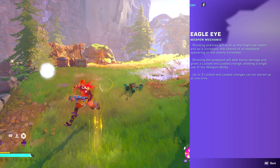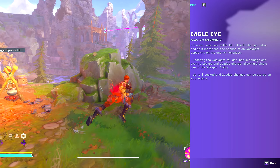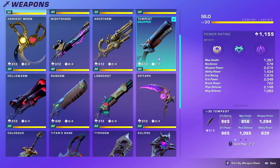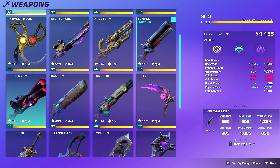The second weapon mechanic is eagle eye. Shooting enemies will build up the eagle eye meter, and as it increases, the chance of a weak spot appearing on the enemy increases. Shooting the weak spot will deal bonus damage and grant a locked and loaded charge, allowing a single use of the weapon ability. Up to three locked and loaded charges can be stored at one time.